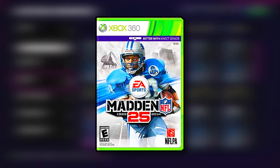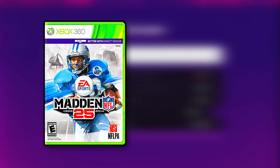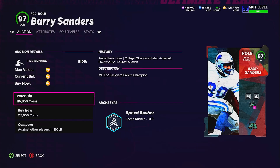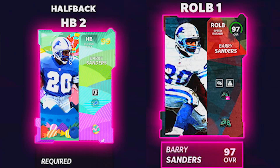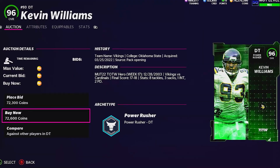Madden 25 — not Madden 14 — saw both a current gen and next gen cover: Barry Sanders for current gen and Adrian Peterson for next gen. Back-to-back years we're adding two-way players. We'll pick up Barry Sanders' 99 overall running back card and his right outside linebacker Backyard Ballers card, and for Adrian Peterson we'll grab his running back card alongside his teammate Kevin Williams at defensive tackle.